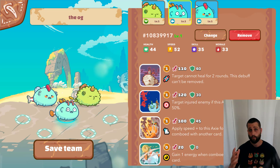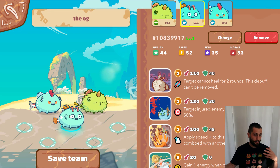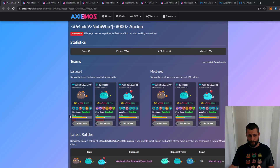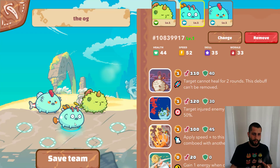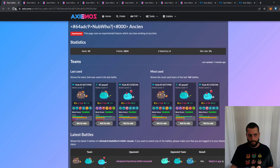One of the questions you might be having is: are double aquas still viable, especially in a really complex meta with reptiles, plants, birds, and all kinds of builds in the top 100? What I'll do first is run through the top 100, take a look at how many double aqua builds there actually are, then showcase a few games I played today with this classic aqua build and break down my thought process, highlighting its strengths and perhaps its weaknesses.